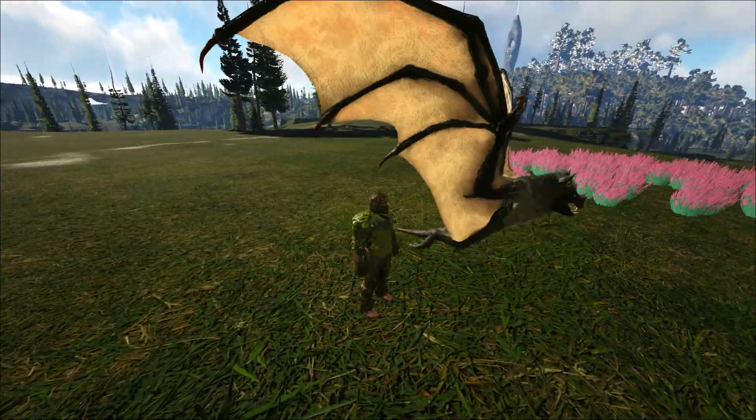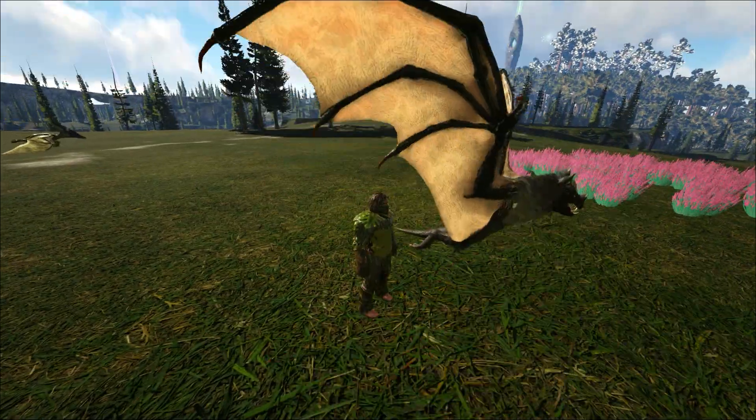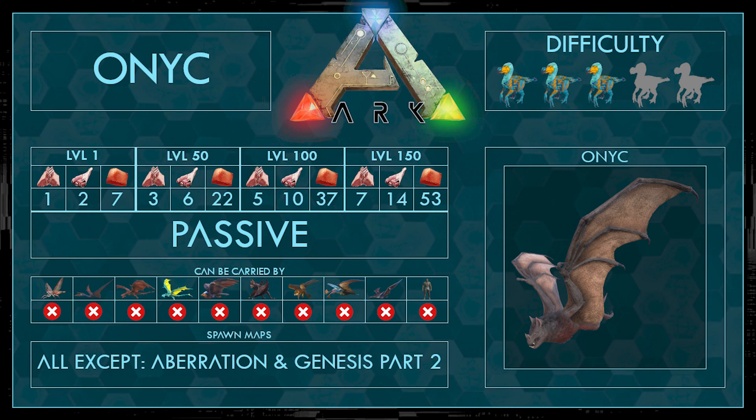Hey guys, it's Rigant here and today I'm going to show you how to tame the Onik in Ark. First of all the taming stats: the best food would be raw mutton, the second best would be prime meat, and the third best would be raw prime fish meat.